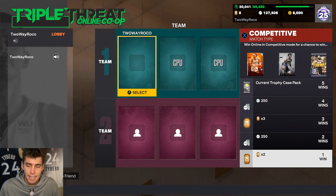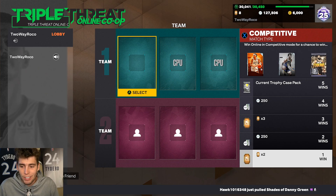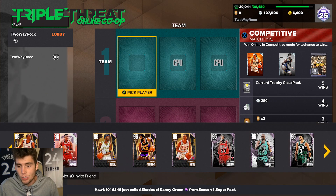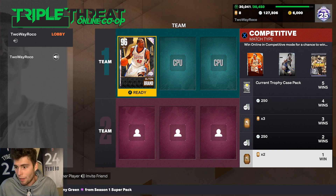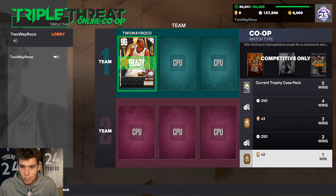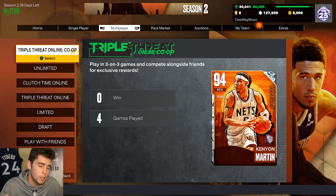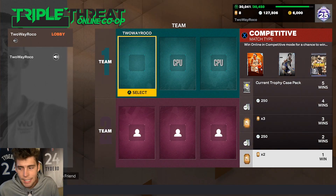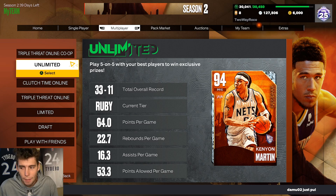The better way is Triple Threat Co-op. I'd play offline for the most part — you'll have a better chance strictly playing offline than online. You do need a friend to play, and if you don't have anyone, there are discords out there you can join. All you need is 50 wins and you get a centerpiece — that's probably the best method to go for.